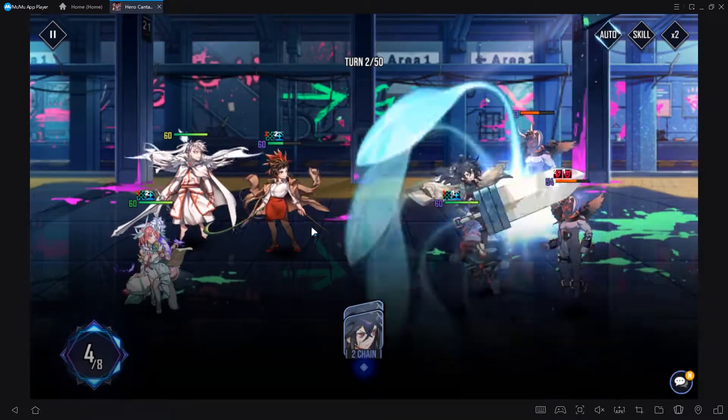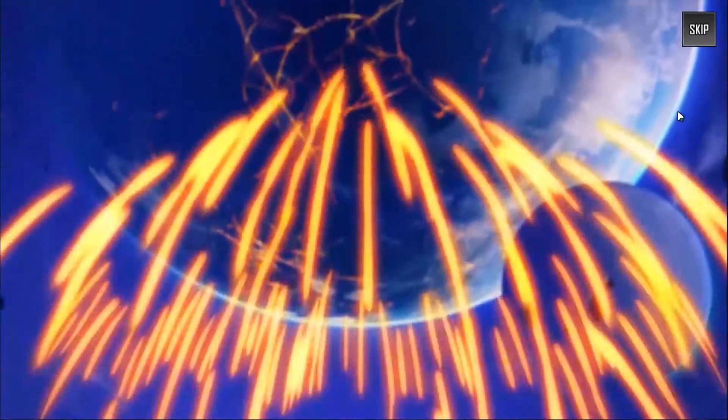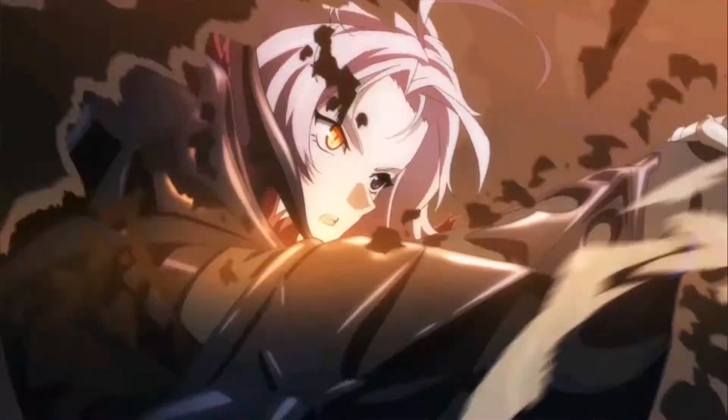Here is the one thing that finally pulled me into this game and made me decide to give it a full chance: there are a lot of animated scenes and ultimates that you can use. Kind of like how Epic Seven has them for 5-stars and 4-stars. Keep in mind, those ultimates aren't available straight out of the gate like in Epic Seven — you have to unlock them through a skill tree of some sort.